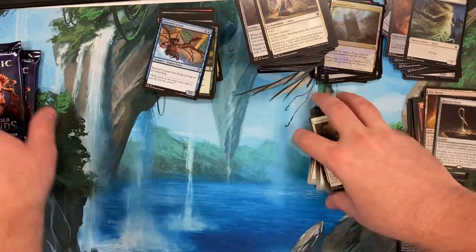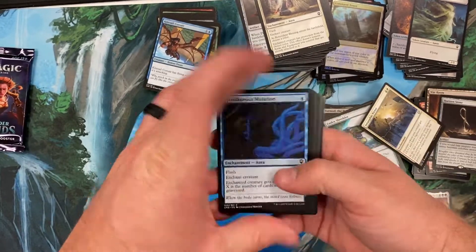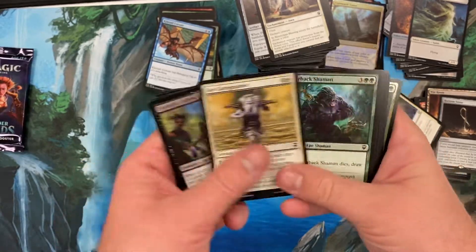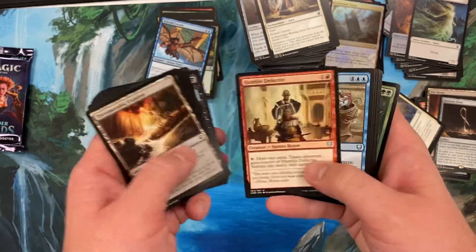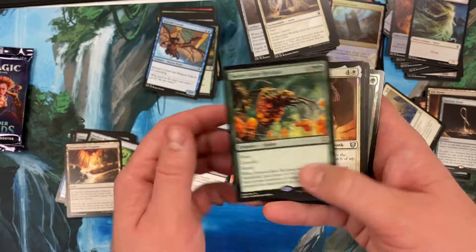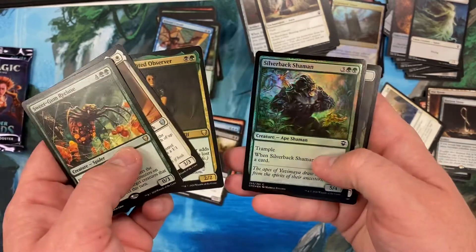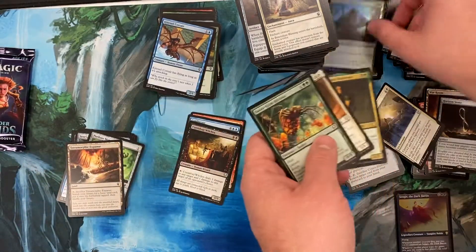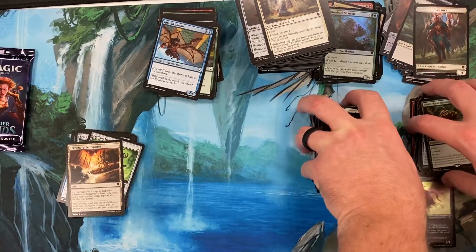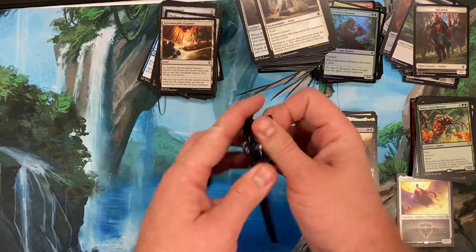Two more packs - these are from the first two boxes. Three more packs of silver. Alright, what's my first pack of the box? The belles, the defector, the comstate, sweet Groom Recluse, Uhura, Belby, and a foil silverback. Pulling the stuff. Last pack of first box.